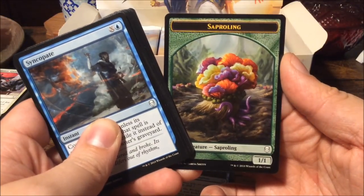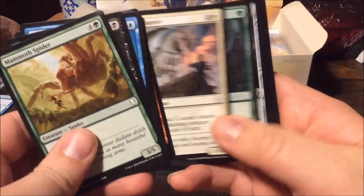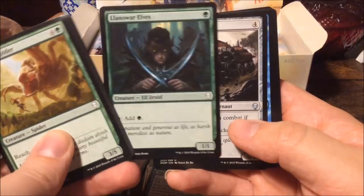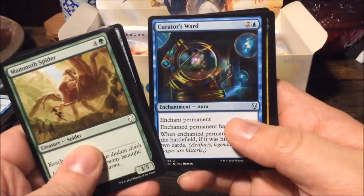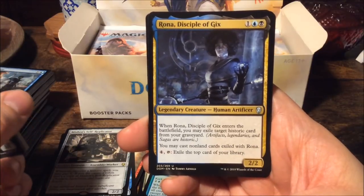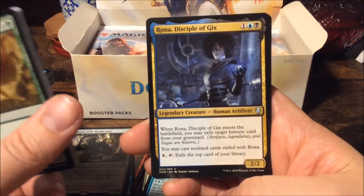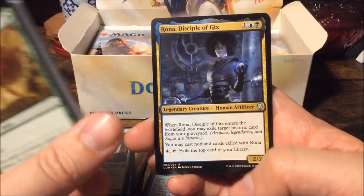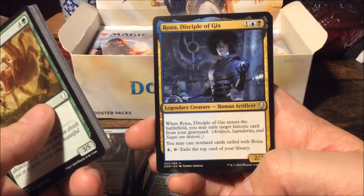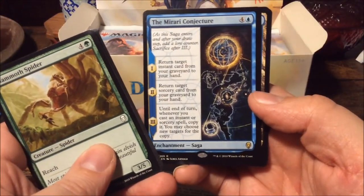That's our first mythic from the box! It looks like a bouquet of flowers — well it's a faerie, not a bad start, could have been worse. Lanowar Elves — also reprinted from Alpha. Juggernaut — also reprinted from Alpha. Curator's Ward and Rona Disciple of Gix. I was surprised that Gix is still being mentioned — he was one of the original Phyrexians who went with Yawgmoth from Dominaria to Phyrexia, but that was eight thousand years before this set.